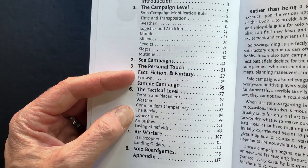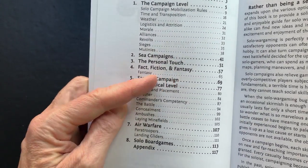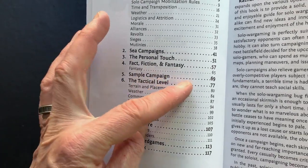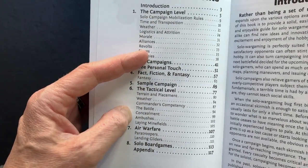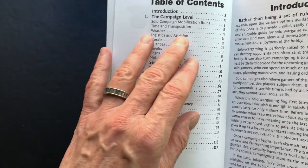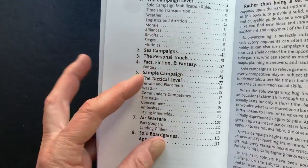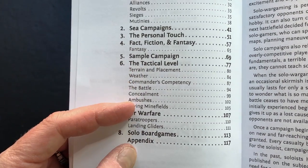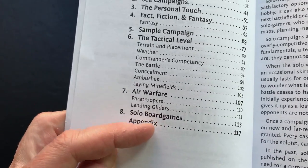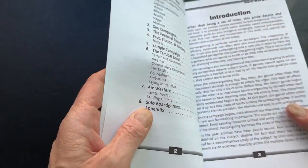There are campaigns, sea campaigns, and they touch on fantasy, which we'll take a quick look at. They offer a sample campaign — a historical-based campaign that shows how they use some of the materials in the book. The first part is at the campaign level, and then it moves to the tactical level. It even covers air warfare, and there's a short discussion on solo board games.